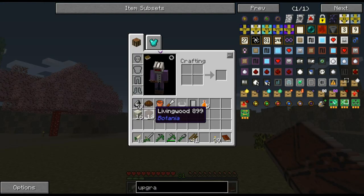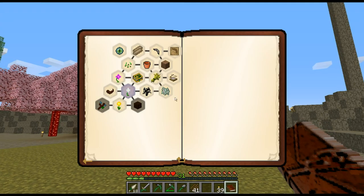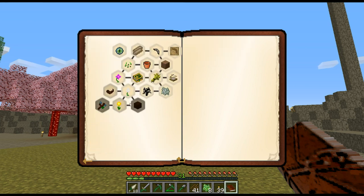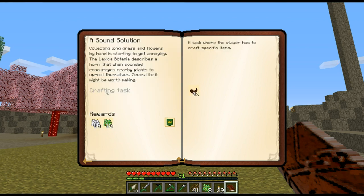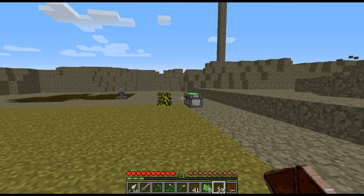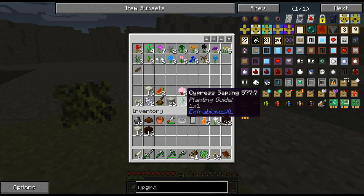With some living rock and some living wood that I prepared beforehand, it is finally time to get into this. I'll pick living wood — now it wants us to build a Horn of the Wild, which helps with grass harvesting, or it wants us to build our first Dayblooms.